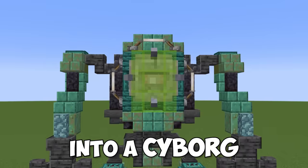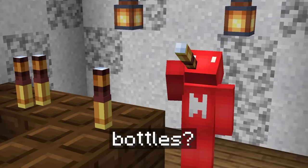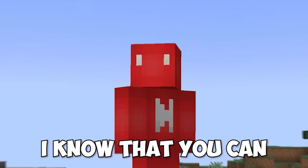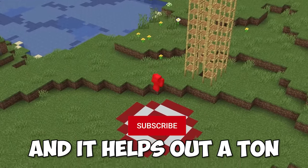We transformed an elder guardian into a cyborg, and this pet owl is actually a grindstone. These are 37 Minecraft build hacks. The analytics gods bet me that no one can subscribe to the channel before I hit the ground, but I know that you can. So to prove them wrong, follow that sub button below — it's free and it helps out a ton.